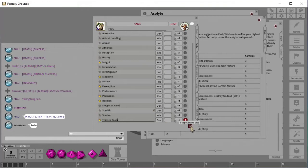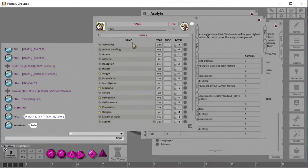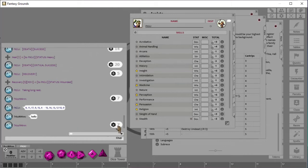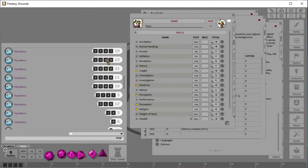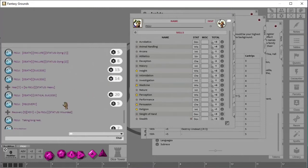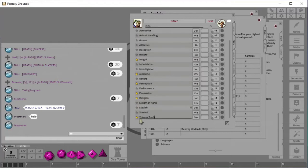What's nice about this is now if I'm in game and I want to use these tools, instead of having to calculate Dex plus three plus proficiency plus two equals plus five on the fly, I can just roll the die here. So if I roll, I get a seven, which means seven plus five is twelve. You can look back in the chat and see all the labeled results.